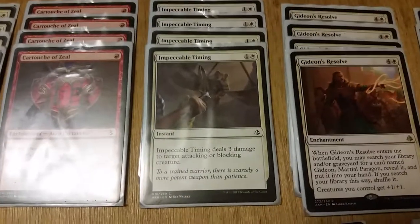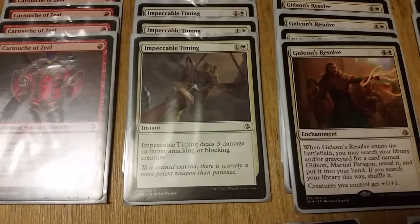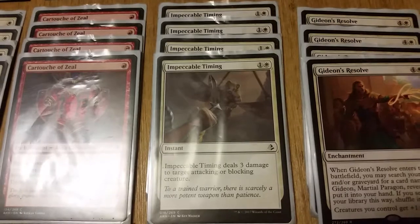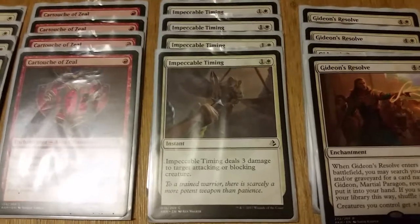For removal, we're running Impeccable Timing — one white, one colorless instant that deals three damage to target attacking or blocking creature. This is in here for now, though I'll explain my issue with it later because I don't really care for it.